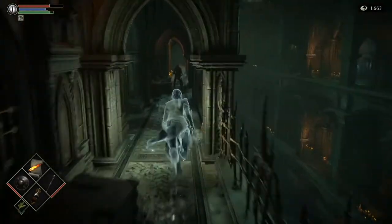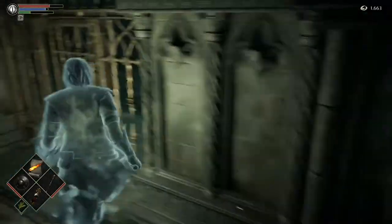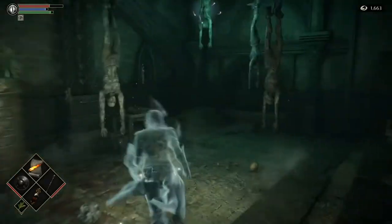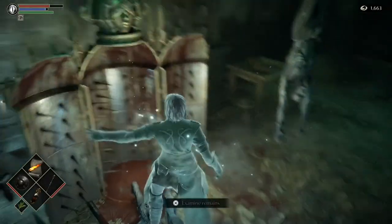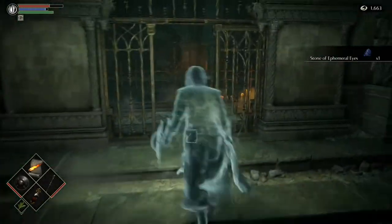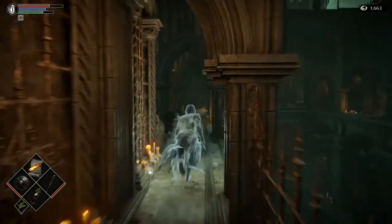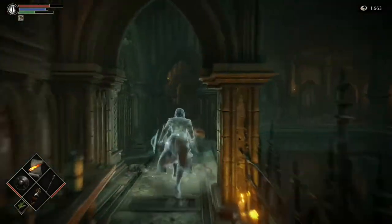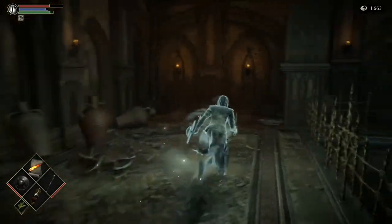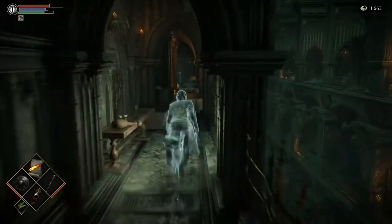You can just run straight through this bit. In this cell here there's a sort of booby trap. There's a stone in there so you can open it, but don't open all of them - if you want to you can, but sometimes when you open certain ones there's an enemy inside who will poison you as soon as you open it. So just be wary of that.